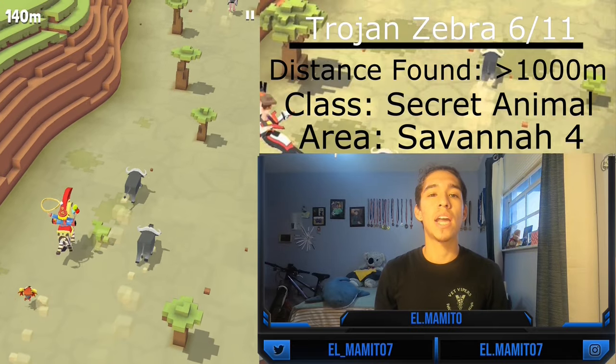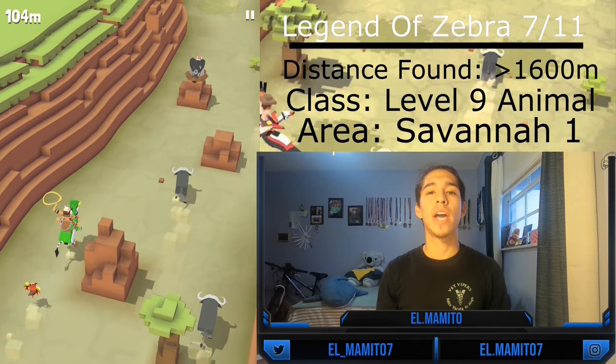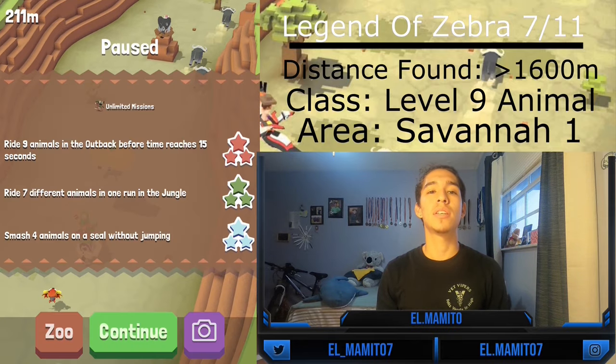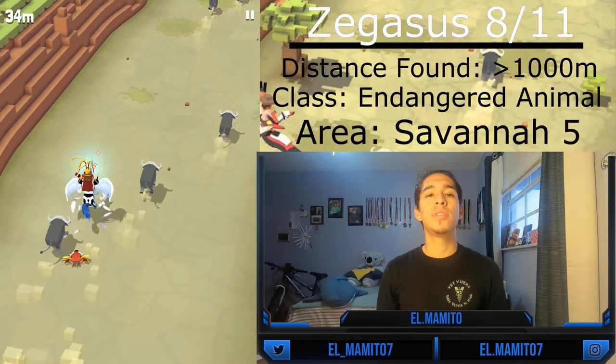The Legend of Zebra is the seventh zebra and is a level 9 animal — it can only be found after you upgrade your habitat to level 9. After upgrading, you can tame and mate it after 1,600 meters.